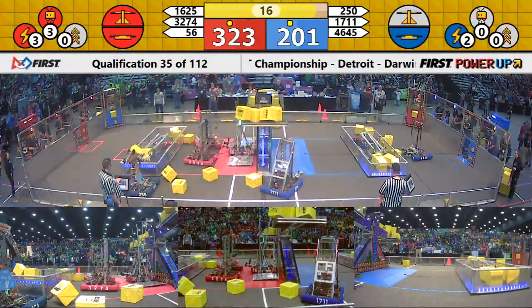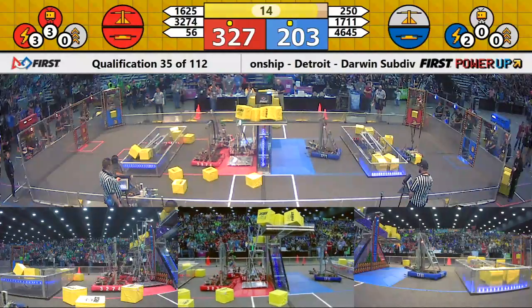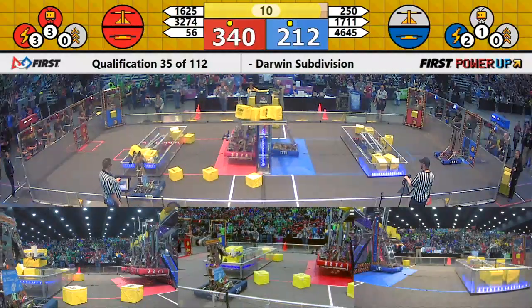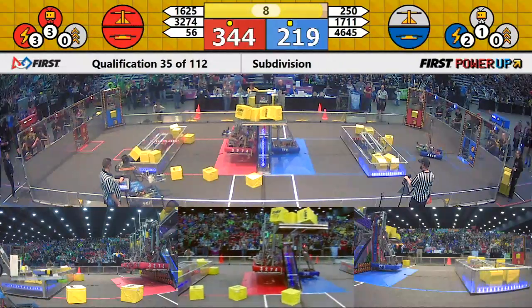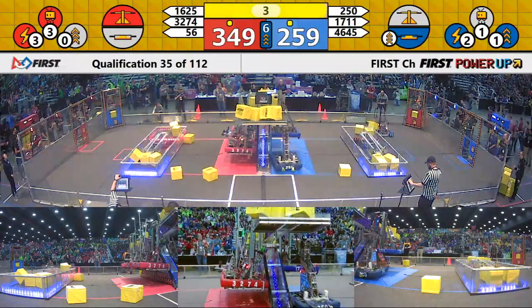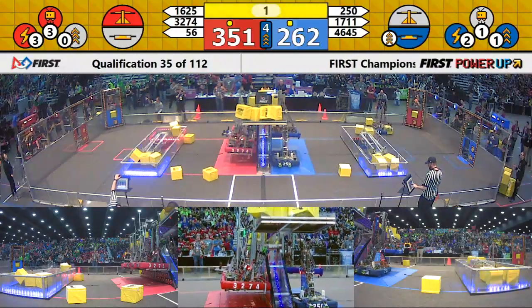Now they back off because Winnovation — that first Red Robot — has a ramp with two sides. They put down both robots, climb on top, and they are up. All three robots are hanging over on the red side. One on the blue side. Two seconds. One.